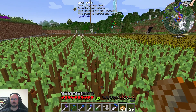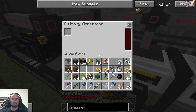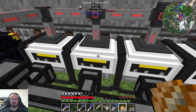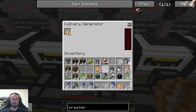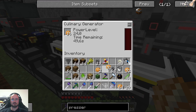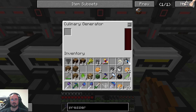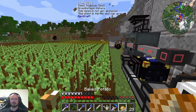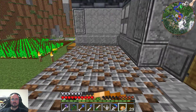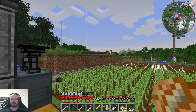I think Beef Wellington is pretty simple to make and it should be pretty fast with these large fields. Let's put half a stack in here, half a stack in here, another half stack, and half a stack into this one. And we got something to eat — that's the good thing. We are building enough that we even can eat from this, so that's perfect.